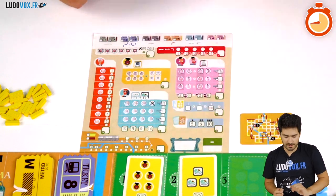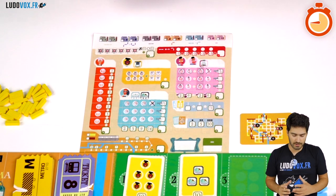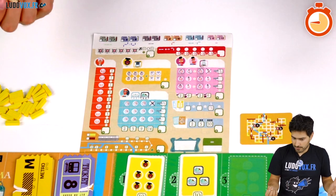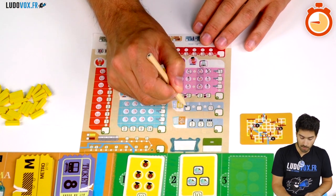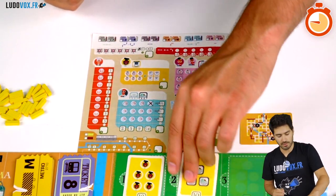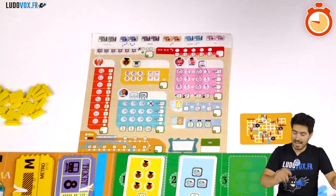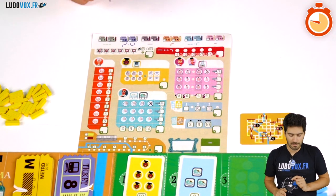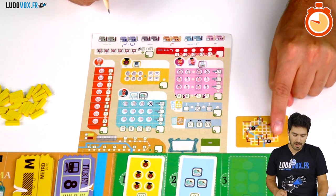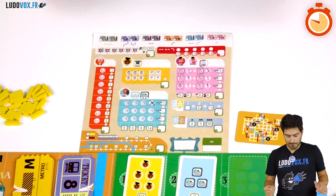We also have objectives, and these are checked after everyone has played in the round. You check if players meet the objective and they score points. For example, if this one is scored I score ten points, we flip it, and then players who score it next will score fewer points. We also have a personal objective — if you visit the sections that are indicated, you get points.